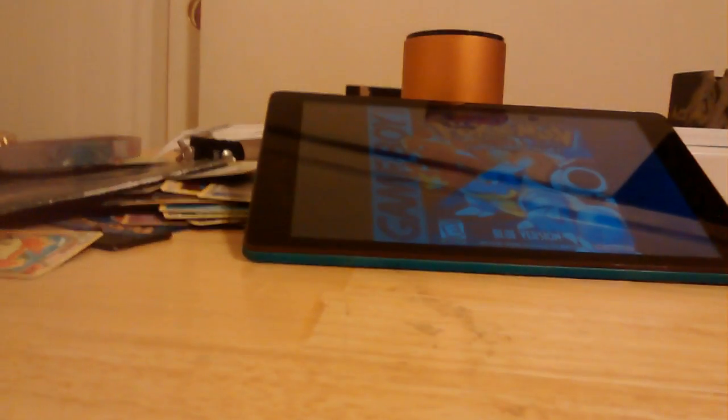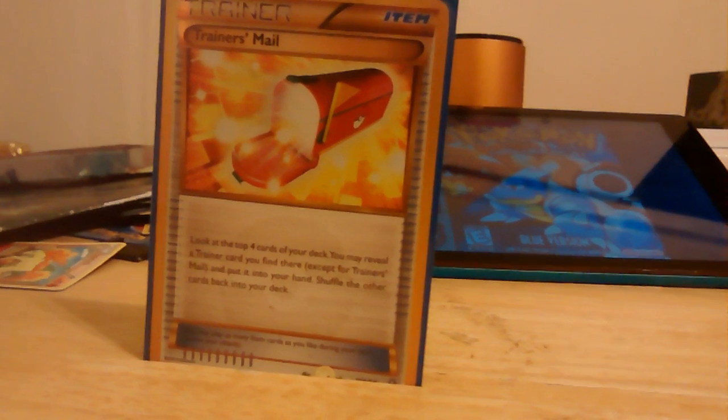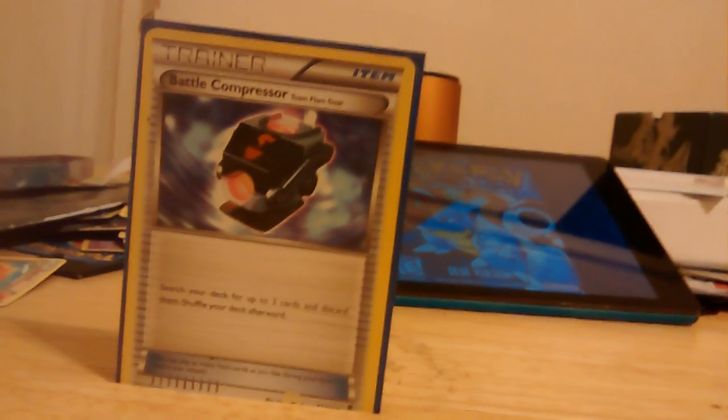Two VS Seekers — secret rare art — you put a Supporter card from your discard into your hand. Three Ultra Balls: discard 2 cards from your hand, search your deck for a Pokémon, reveal it and put it into your hand. Three Trainer's Mail: look at the top 4 cards of your deck, you may take any one except Trainer's Mail and put it into your hand or shuffle the rest back. One Battle Compressor — expanded — to get energies out of your deck so you can immediately Shout of Power or Diamond Gift them back into your Pokémon.